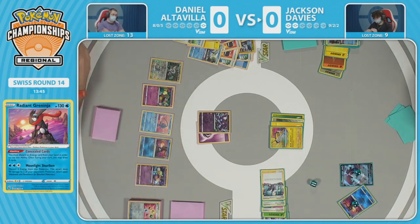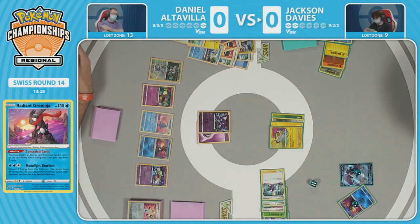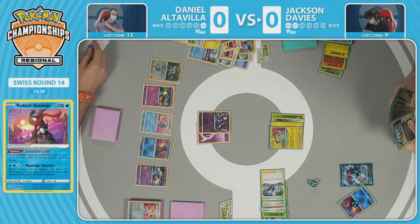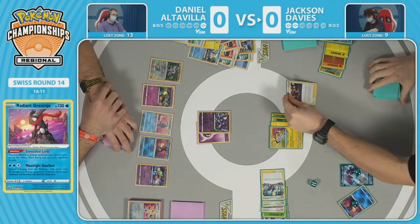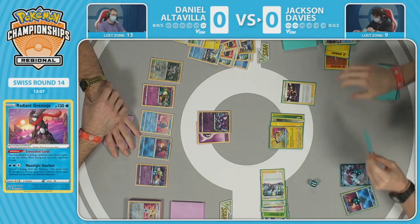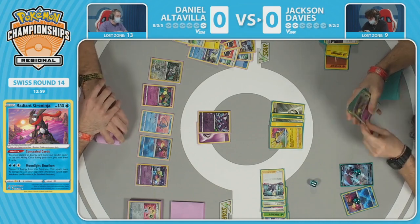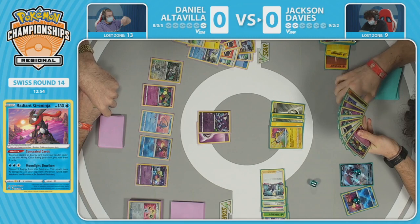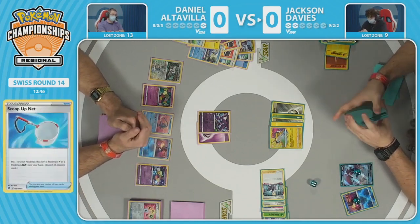Jackson used Boss's Orders to KO Manaphy the first time — there's only one in the deck. This game has gone on so long even the commentators are struggling to keep up with resources. If Jackson forgot he used Boss's Orders and is playing toward a line he doesn't have — but Daniel managed to pull it off after all, taking out Manaphy using the Sableye Lost Mine attack and setting up a checkmate with the Kyogre. The way Jackson gets two prizes is with Galarian Zigzagoon plus two Scoop Up Nets, which are the two remaining prize cards.